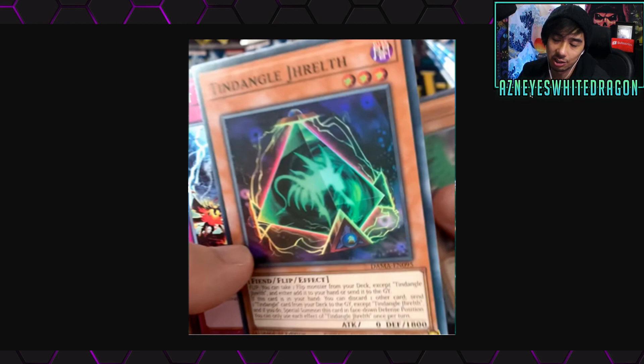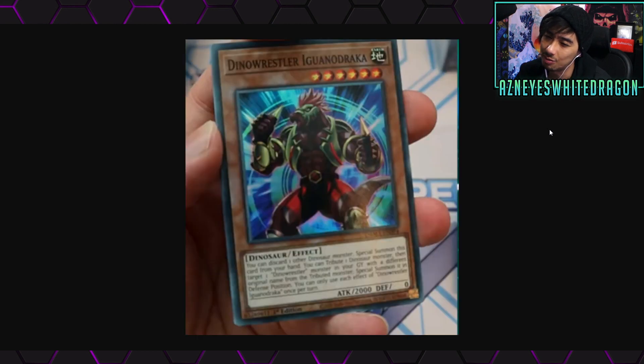Flip monsters really haven't been seeing much play lately. Subterror Guru controls like the only relevant variant, and it's very rare to see. I've seen more players run Crawlers recently, but I don't know if Tendangle will be meta at all.